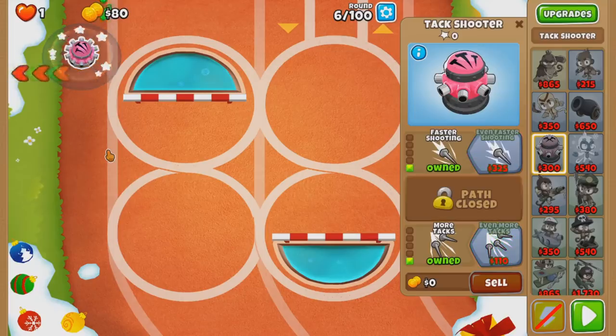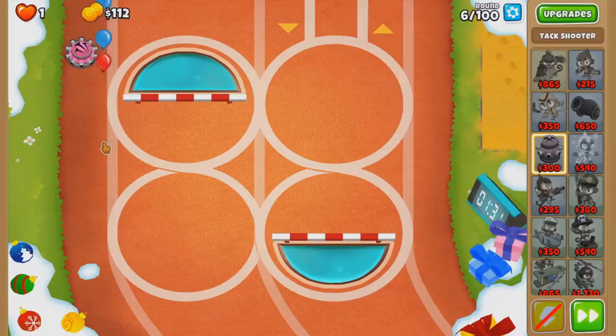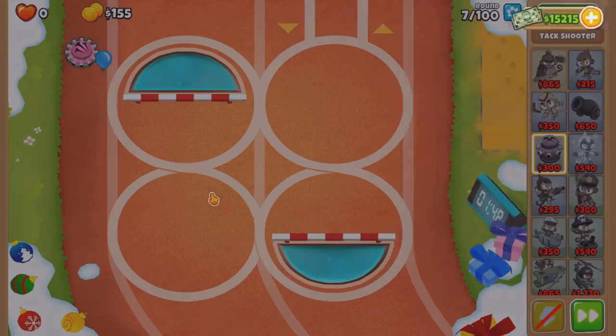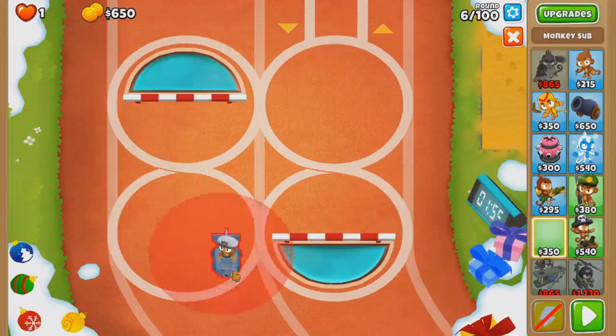Let me just see if an attack shooter can be around six. A 1-0-1 - nice, beats greens. Is there water in the bottom right? We can try that if I can save up 350 again. Or I die - that too. Yeah, it's all land I think.